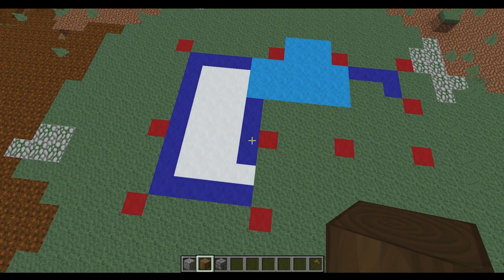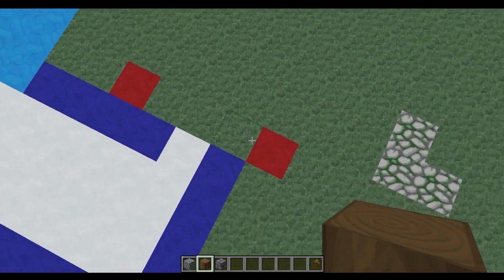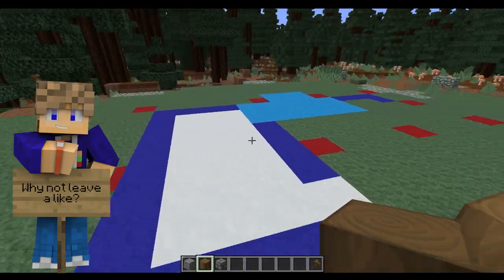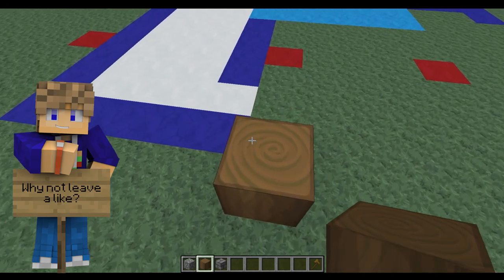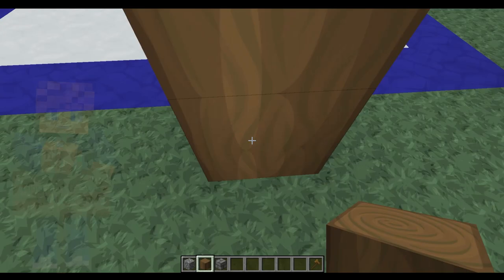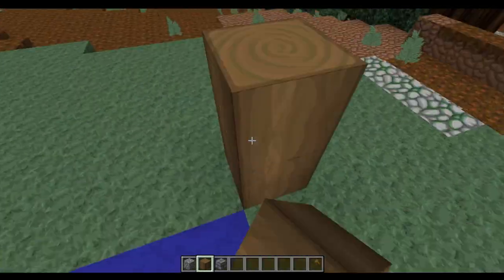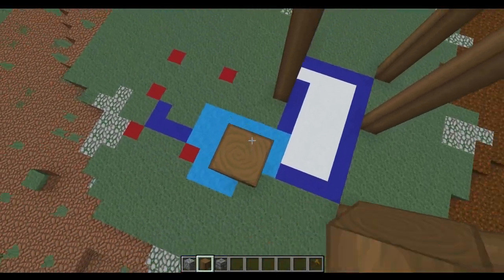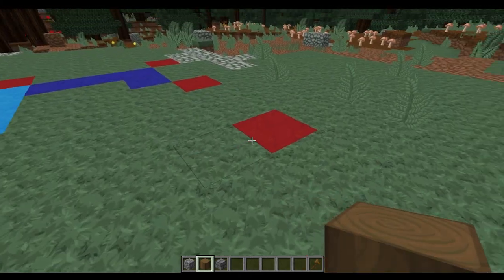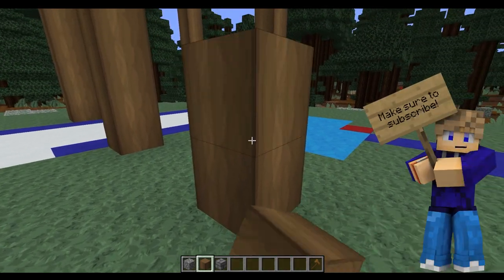The first step we're going to take for the build is we are going to build each of these pillars up on the corners of this main section to a total height of nine blocks. With all of those built up, the next thing we are going to do is build these two up to three blocks high.